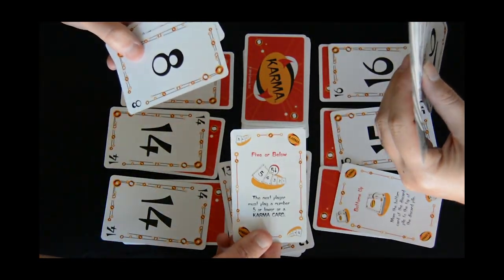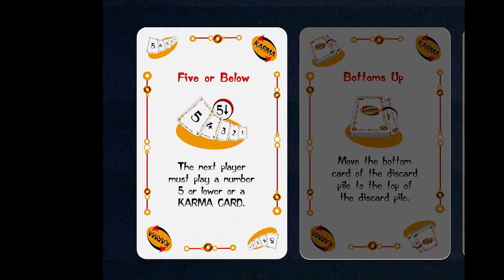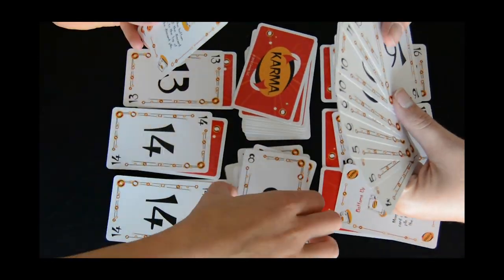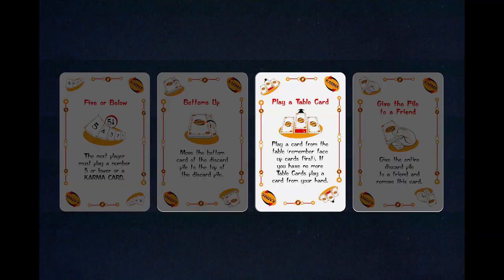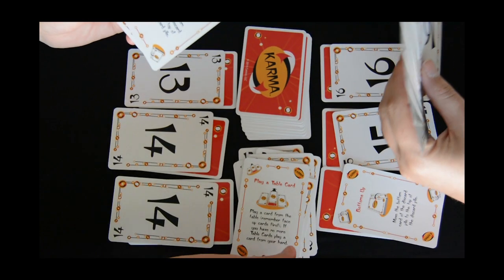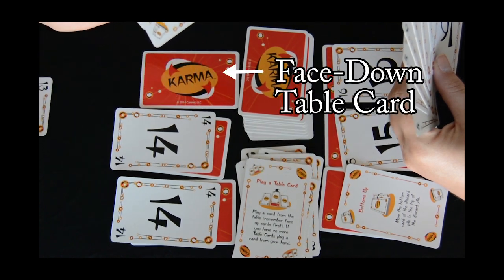This player just played the Five or Below Karma card. This card requires the next player to play a card that is five or less. This player just used the Play a Table Card Karma card. Using this card allows the player to play a table card early. However, you must play all of your face-up table cards first before you touch your face-down table cards.